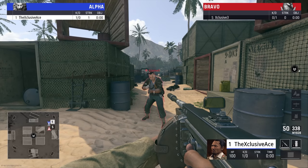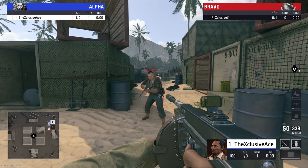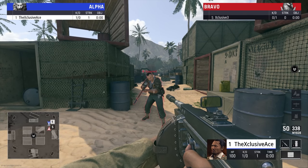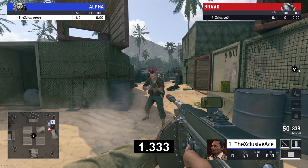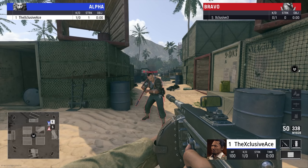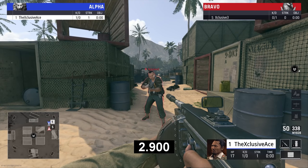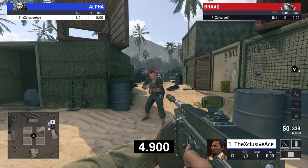Now let's have a look at our healing times, starting with the baseline heal time without using frenzy. In this clip, pay attention to my HP value in the bottom right since I'm using CODcaster here. You'll notice that the HP value sits at 17 for a full five seconds - it's actually a little bit more than five seconds, but with frame rounding I'd be willing to bet this is coded at five seconds. That's how long it takes for you to start the healing process.